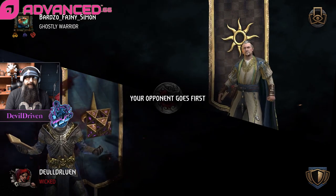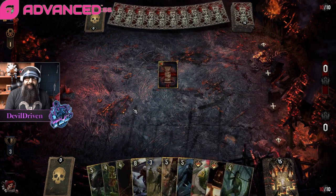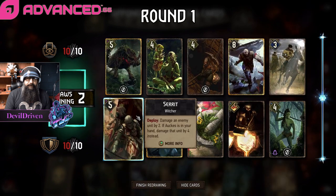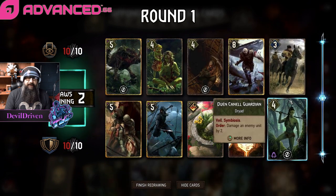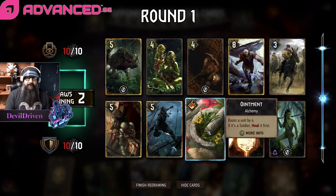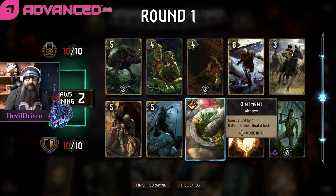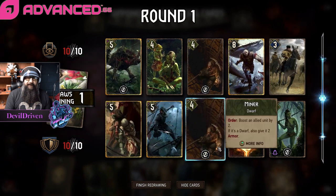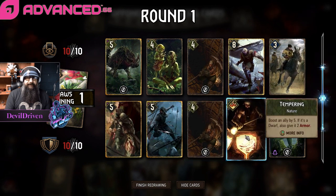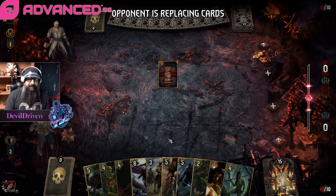Rules are for those who would otherwise incinerate themselves. So we got two of them — if this lives we can Dun Banner. We got symbiosis here, and boost, but I think we get rid of this. Double miner — we got the whole combo here, wow.